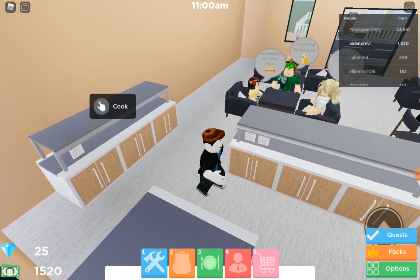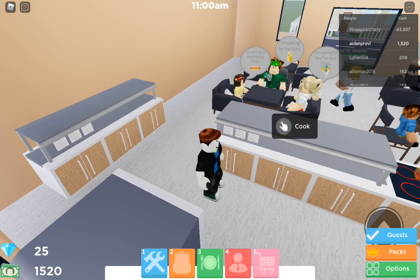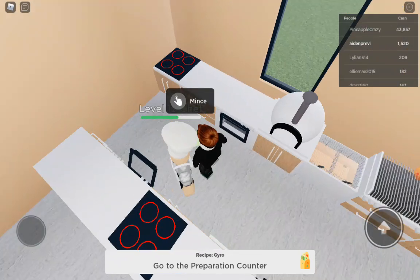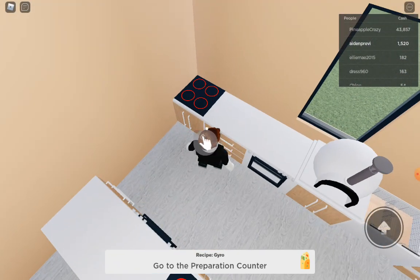There's been a new cooking update as well — let me just show you. So we have to go to the preparation counter and then we have to mix it together. Why don't we go to the mixing counter I just bought? Anyway, let's do this.